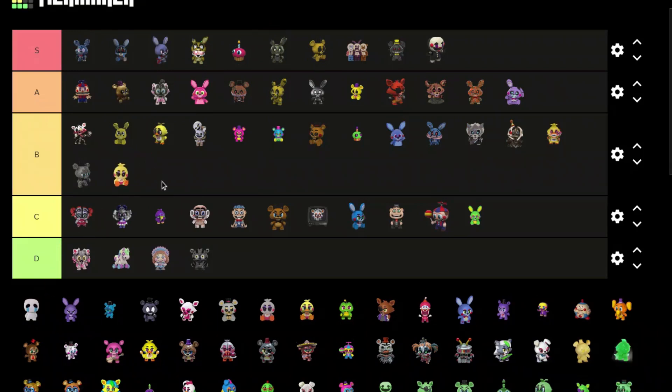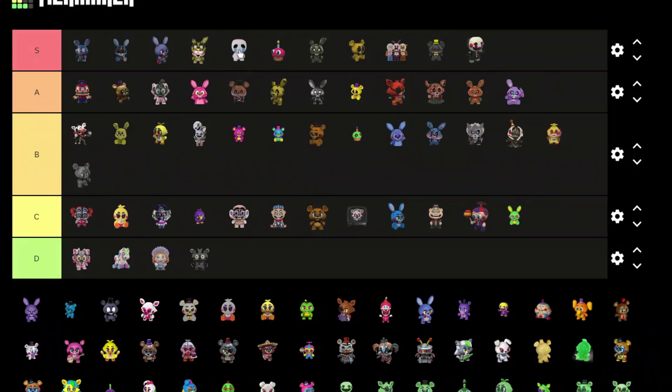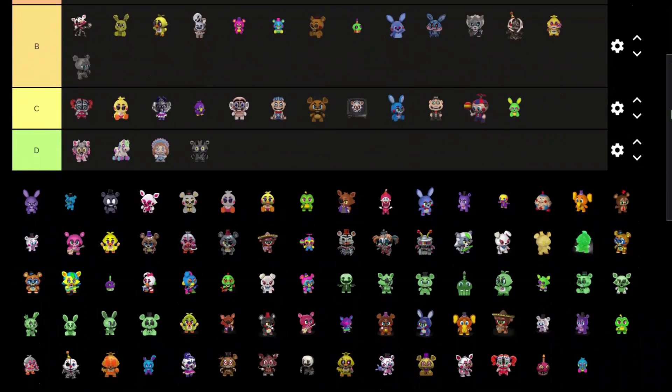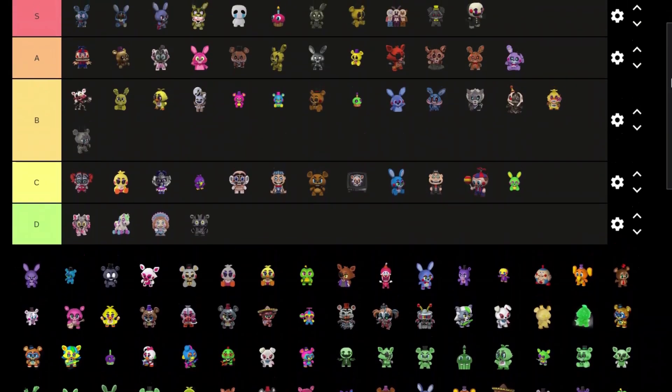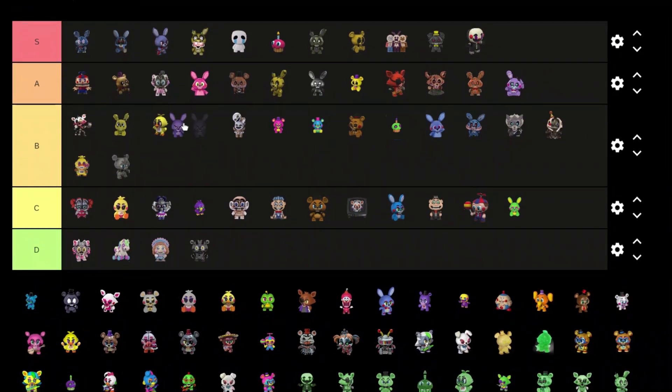Another Toy Chica — this one looks way worse than the other one, so C tier. Crying Child — that's a really cool one, really cool design, I would love to have that one in my display, put him S tier.